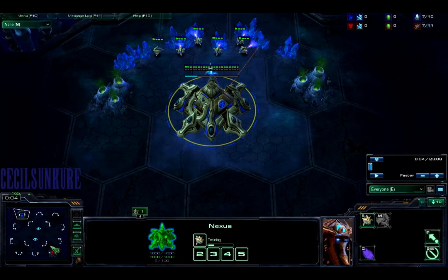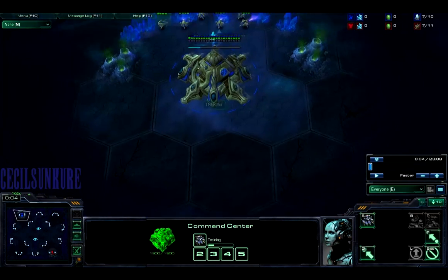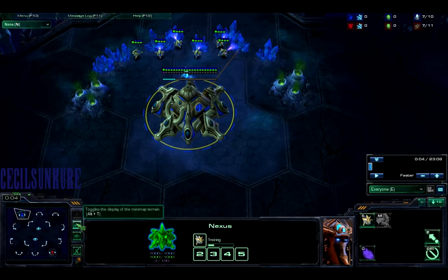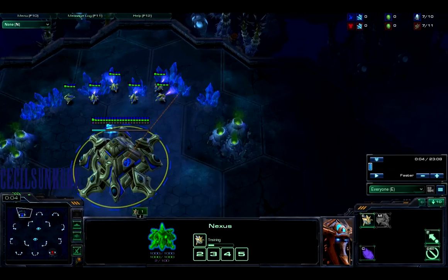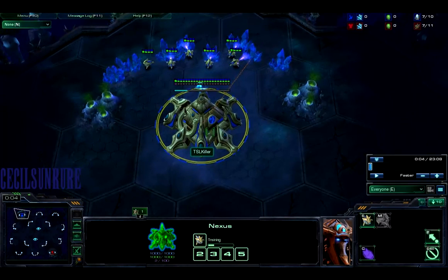A great defense to the 1-1-1 is to have a very fast expo. I have two replays of TSLKiller doing this. He gets a really fast expo — he actually loses his expo in both of them — but we'll check it out and see how he ends up defeating his opponent Diestar. I also have a replay from my own ladder game yesterday where I defended a 1-1-1 very convincingly.